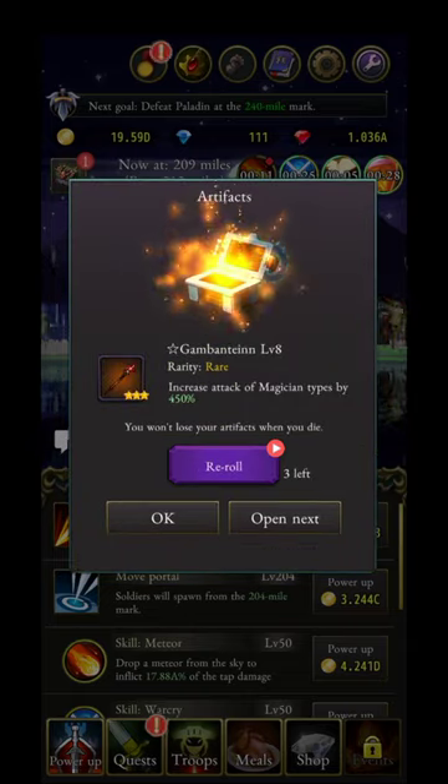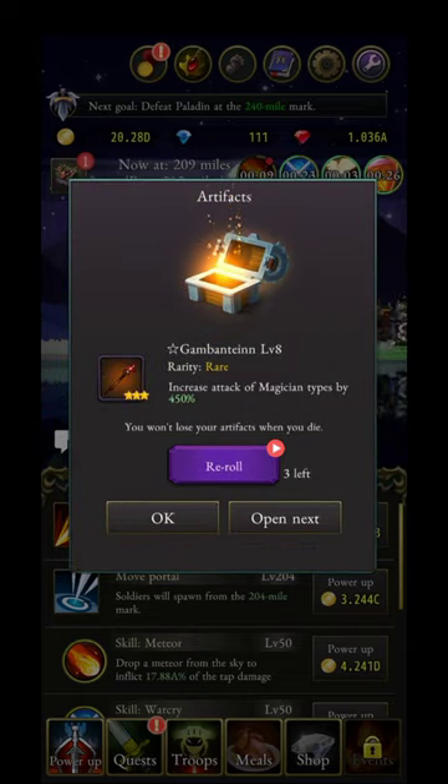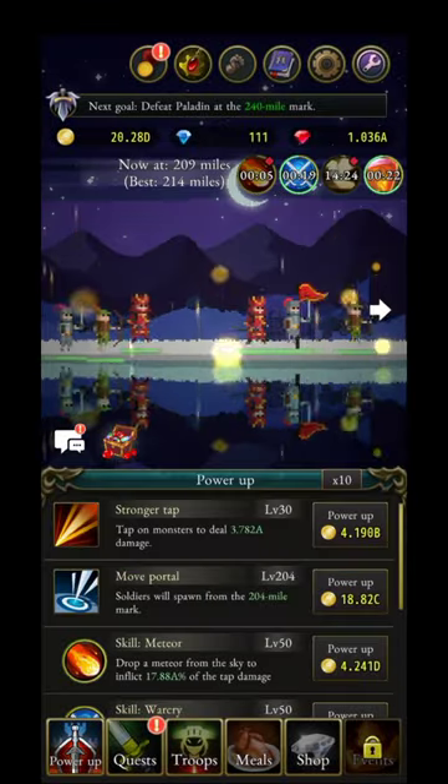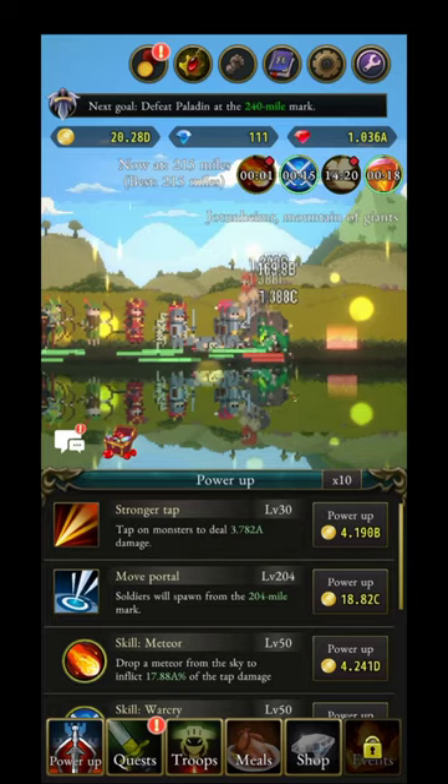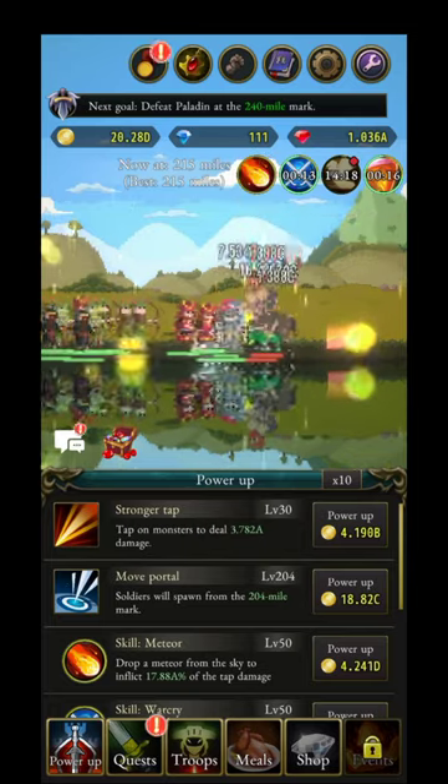From the chest you'll get artifacts — these ones are good. You'll also get four-star artifacts. These guys killed that monster, so keep in mind you'll eventually encounter a boss you cannot kill without more upgrades.